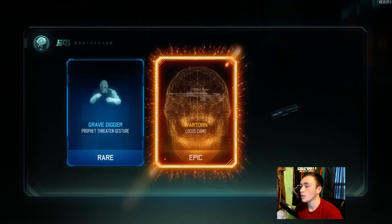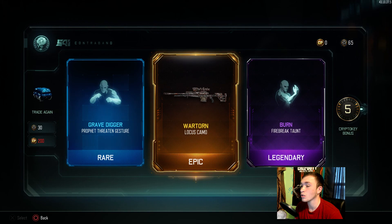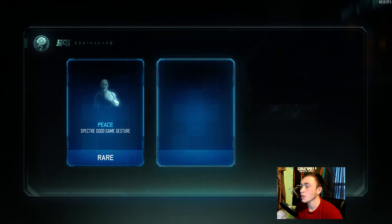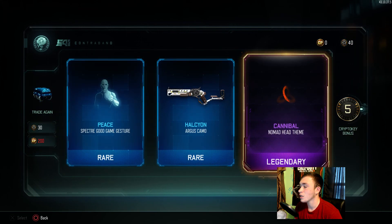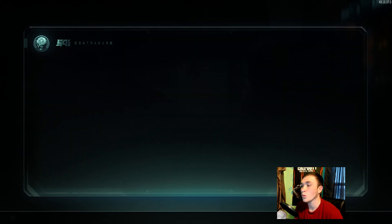They give us something good then throw something bad right back at us. We got War Torn for the Locust — whenever I do run the Locust I'll be using War Torn so that's useful. Then we got the Head theme for Nomad but it's not even going to load, so whatever, I'm not going to sit and wait on it.